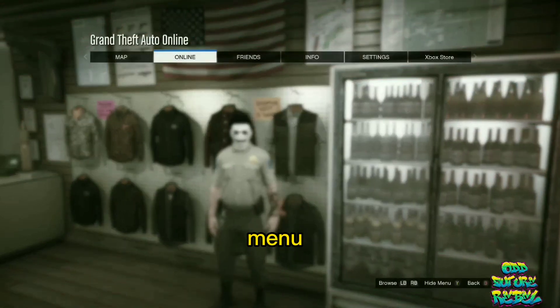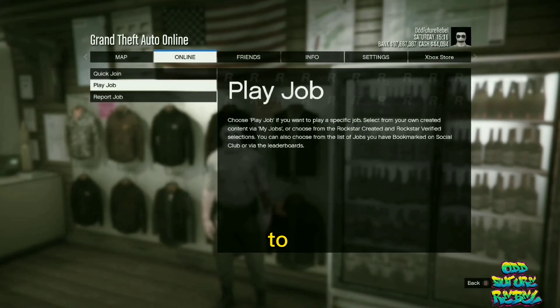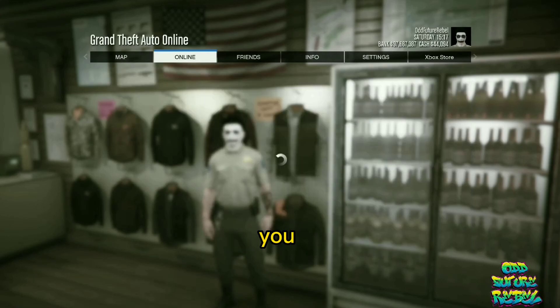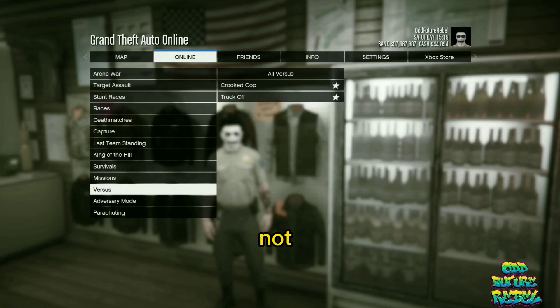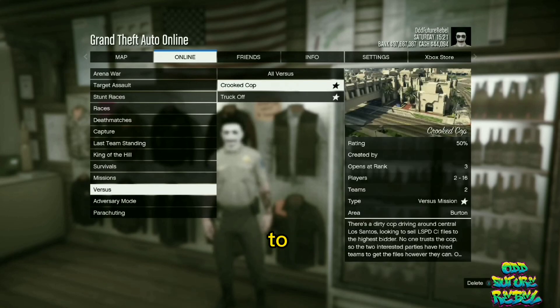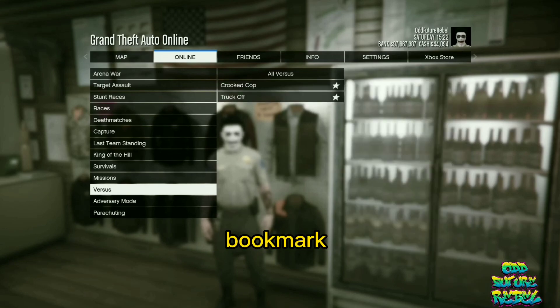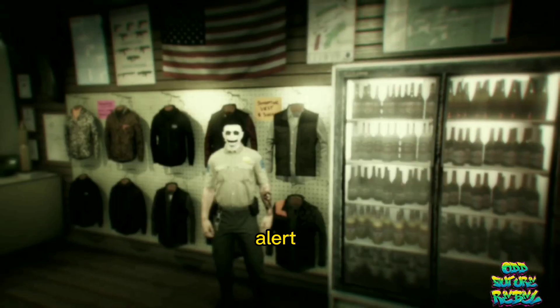Open up your pause menu. Go over to Online, then Jobs, then the Bookmark. Start up the mission called It's a G Thing. If you don't have that one available, I'll put a link in the video description on how to get it so you can bookmark it for yourself. Once you start it up, accept the alert.